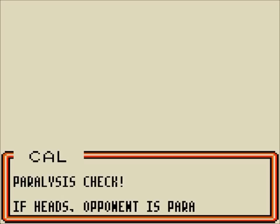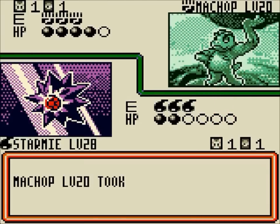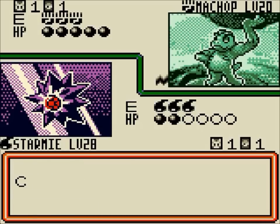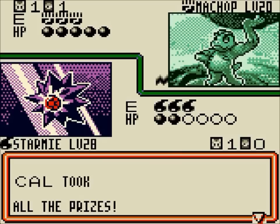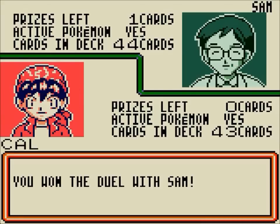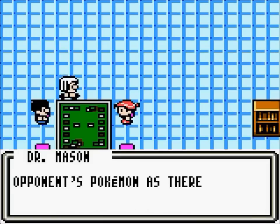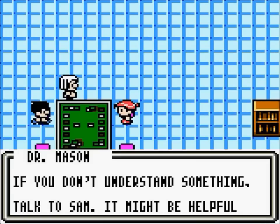Even though he has Raticate on the bench, we knocked out two Pokemon, there were two prizes, therefore we win. It doesn't matter that he still has a reserve Pokemon. Usually in the actual game, you play with six prizes, which is meant to denote a full team of six Pokemon. So clearly, if you've taken all six prizes, you would have beaten six of the opponent's Pokemon. Your prize count is basically how many reserve Pokemon you have. That is how it's played — knock out the opponent's Pokemon.